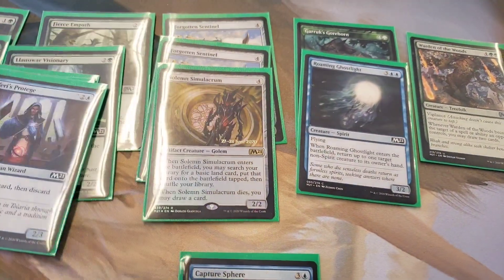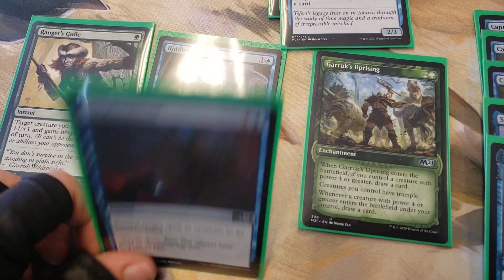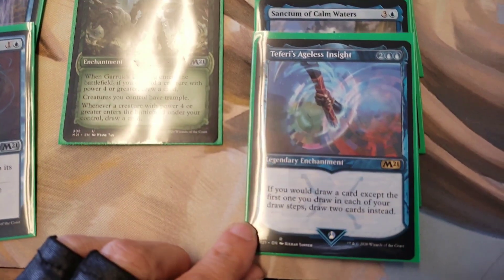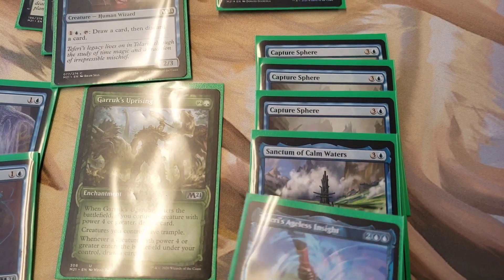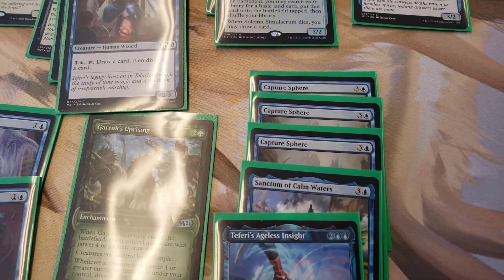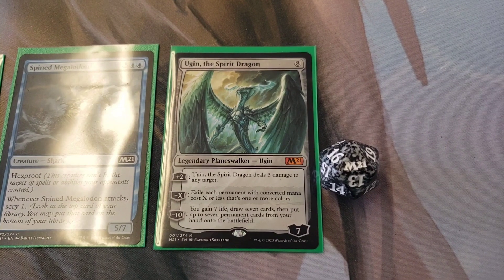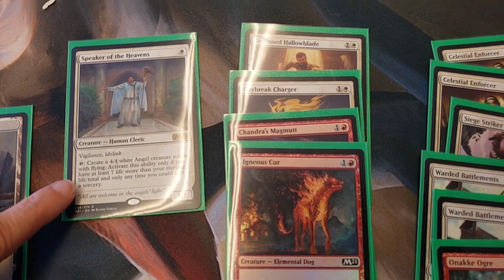I included two Forgotten Sentinels because they have power four or greater, love this bounce guy, plus just another big guy. We've got vigilance and hexproof, and of course Ugin. Solemn Simulacrum is in there too — it was the last card I saved. There is my creature base. Got Ranger's Guile, Unsubstantiate, and a Riddle Form. Also Teferi's Ageless Insight — if you would draw a card, draw two cards — and a shrine to help me draw at least one card per turn, and three Capture Spheres. Got an M21 dice instead of an Arrivals of Excelsior dice — neat!